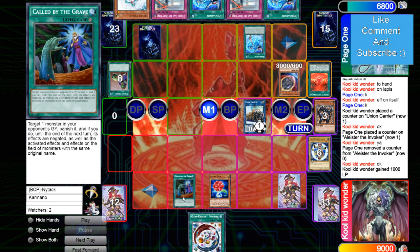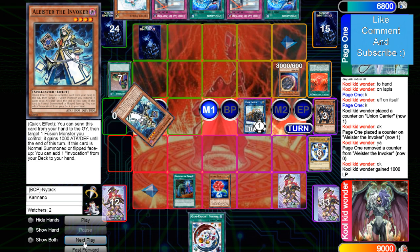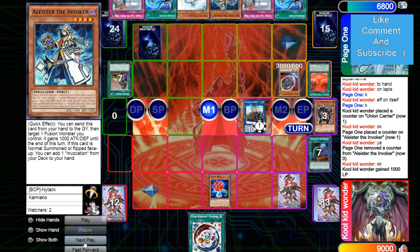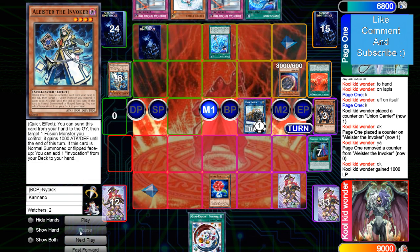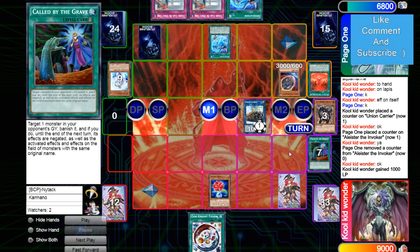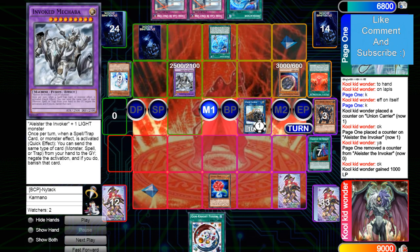Called By banishing Alister, puts back Invocation, grabs that Alister. Invocation gets rid of Alister and Valer. Using Called By right when Alister hits grave is the correct play — when I played pure Invoked and people did that play to me, sometimes it completely shut down my first turn. I was ending on Secure Garden with like two hand traps, pass — which isn't enough to live because you don't have an engine going.